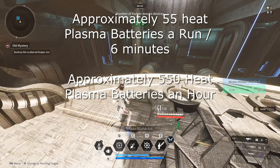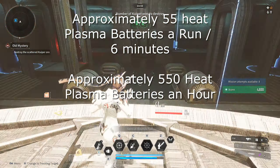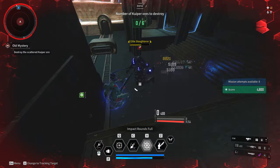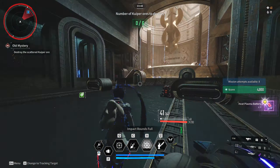You get approximately 55 heat plasma batteries every six minutes and approximately 550 an hour. The first elite spawns around the three minutes and 55 seconds mark, the second around two minutes and 55 seconds, the third around two minutes and 25 seconds, the fourth around the 55 second mark, and the last elite spawns at the 50 second mark.